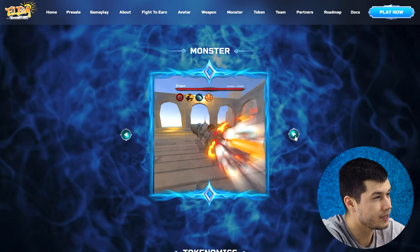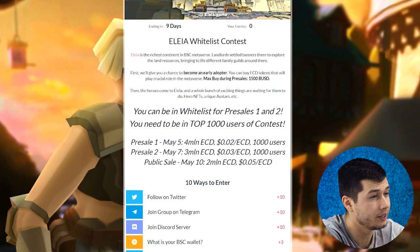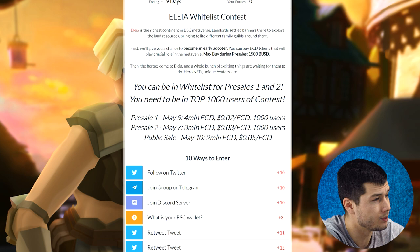The Alayer whitelist contest will give you a chance to become an early adopter. You can buy ECD tokens that will play a crucial role in the metaverse. The max buy during pre-sales is 1500 BUSD. You must be on the whitelist for Pre-sale 1 and 2, and you need to be in the top 1000 users of the contest. First pre-sale: 5th of May — 4 million ECD. Second pre-sale: 7th of May — 3 million ECD. Public sale: 10th of May — 2 million ECD.